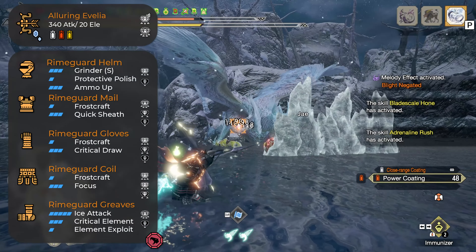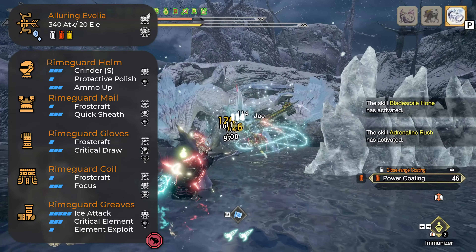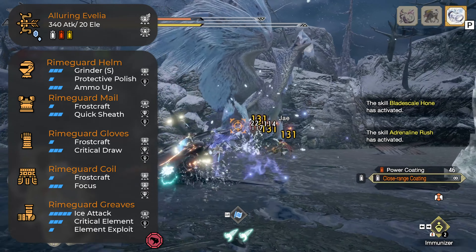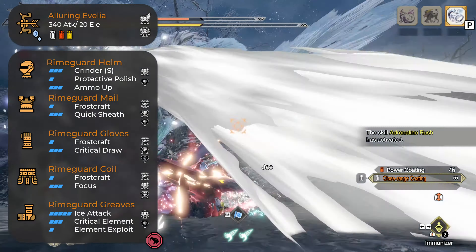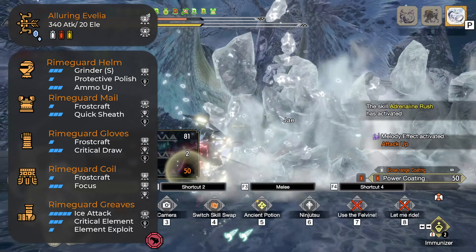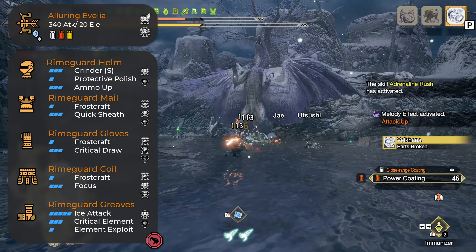First off let's talk about the Valkana gear. Her bow is the new best high spread bow — it has a lot more raw than the Barioth bow, but it also has a little less element, and Barioth has 30% affinity while Valkana has no affinity. So this bow is a slight upgrade for the high spread bow.